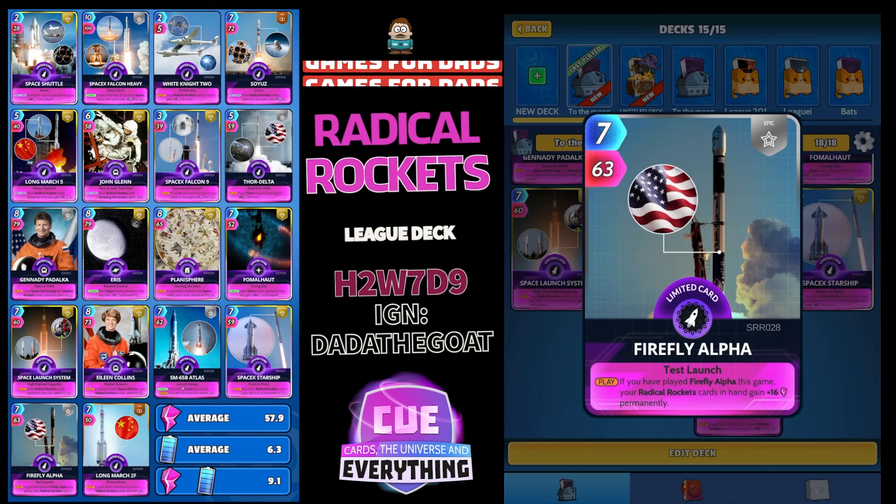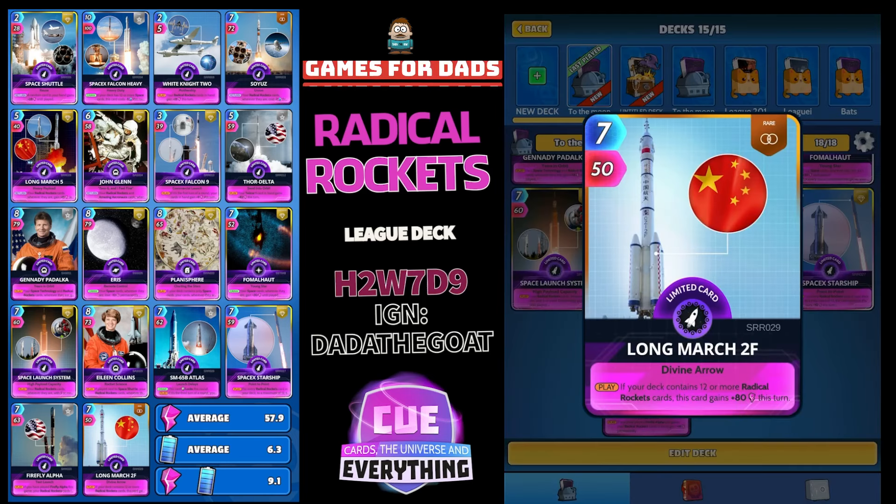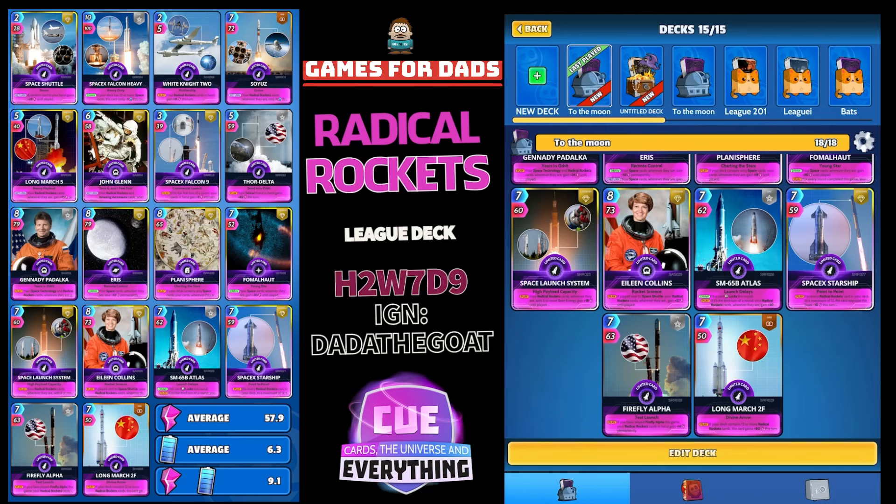Firefly Alpha: 7 for 63 — if you've played Firefly Alpha this game, your Radical Rocket cards in hand gain plus 16 permanently. Try and get that round as quickly and as often as possible. And the last card, Long March 2F: 7 for 50 — on the play, if your deck contains 12 or more Radical Rocket cards (which it does), this card gains plus 80 this turn. Use that whenever you can for that nice plus 80.